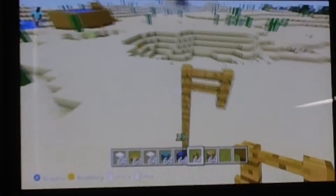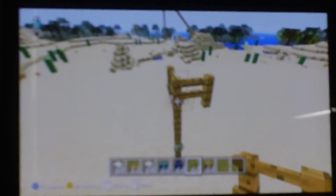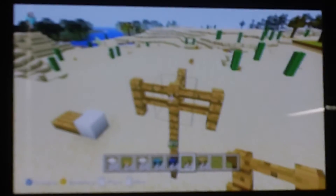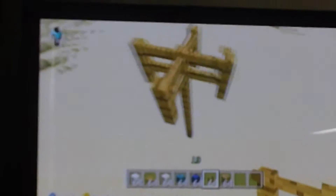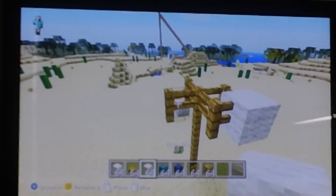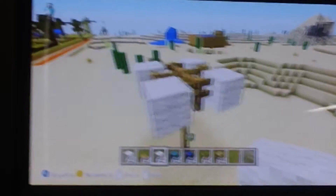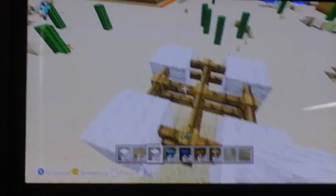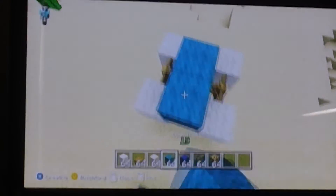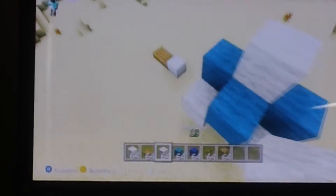Make like four fences — it sort of looks like a street lamp. Then I take white wool and put it in those, making sure you get every single one. Then I take cyan wool and white wool and put it over.